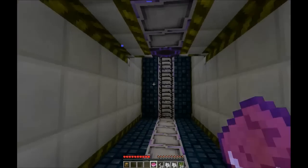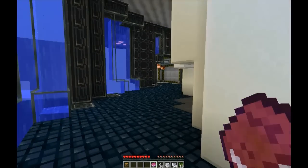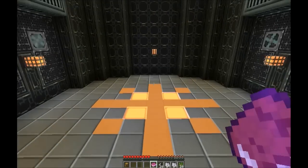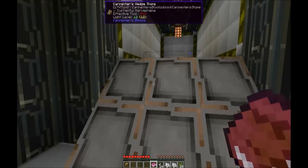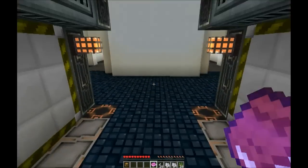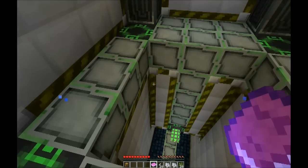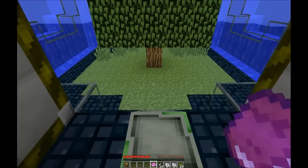Looks like there is another level. We've got the orange room, which is up. And we've got the green room, which has a tree and grass.